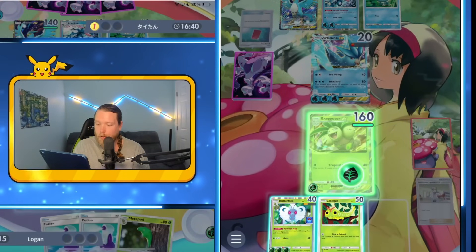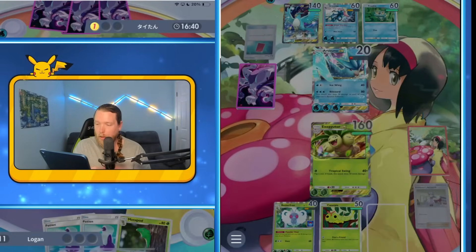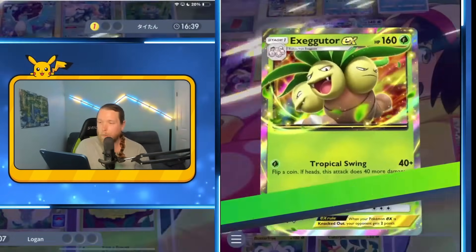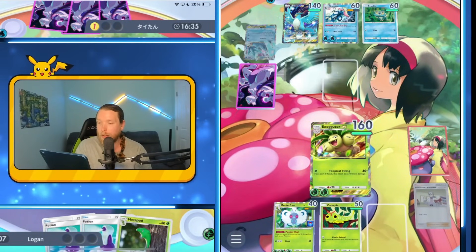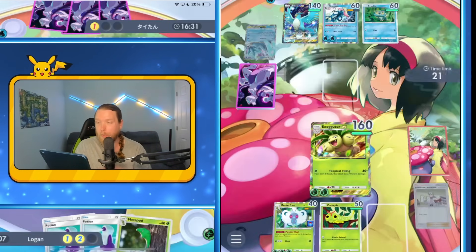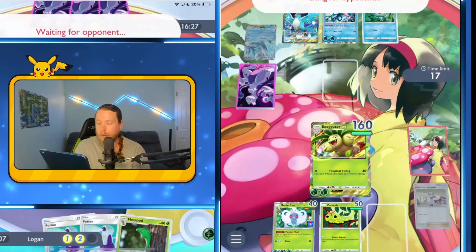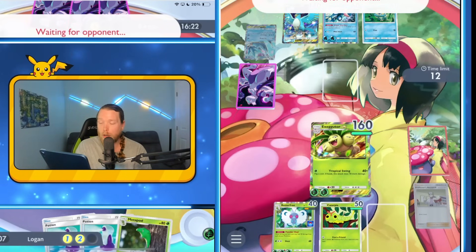We're going to try and build this guy up again. He can't bring up the Greninja unless he just wants to risk losing the game to Butterfree — if he thinks I have an aneurysm and forget. How many potions has he gone through? None. That could be the plan as well. Butterfree and Greninja are a wash.